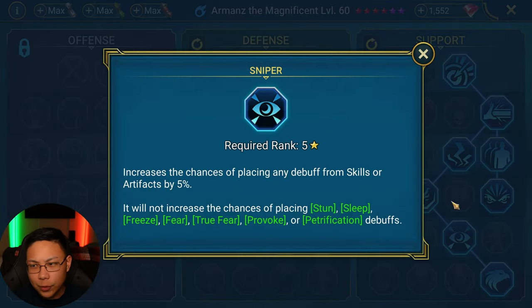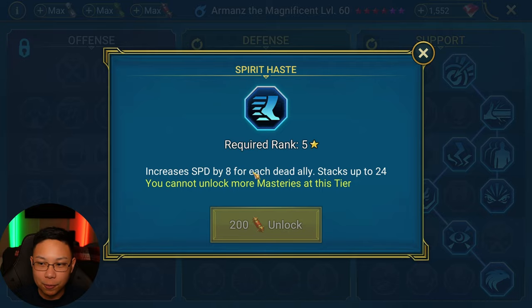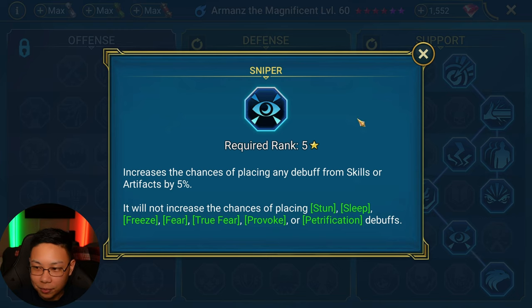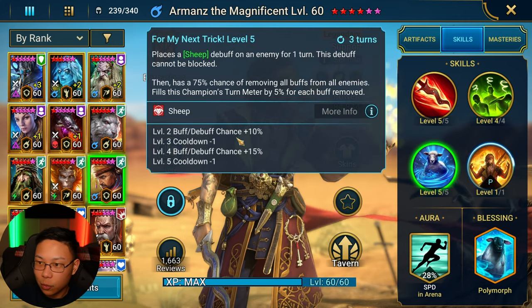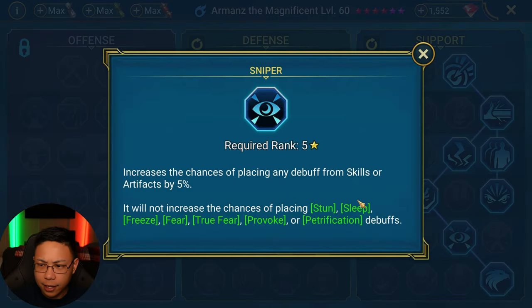Sniper — I don't intend to have him alive versus other people, and that's why I didn't take Spirit Haste. Then Master Hexer — you can't extend sheep, I think, and you can't extend stuns for sure. I just chose Sniper as kind of a middle ground. I think his A1 has a 55% chance of increasing the cooldown of a random skill on the enemy. If I add Sniper, does that go up to 60%? Part of me thinks it does. His A3 sheep ability is already at 100%, so that's moot. Somebody please let me know if Sniper takes his A1 from 55% to 60%.